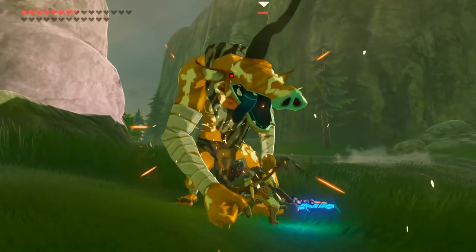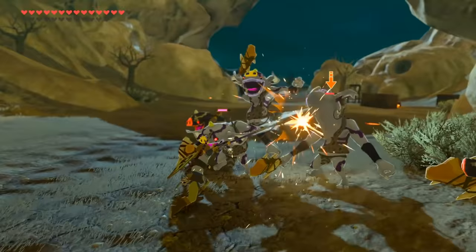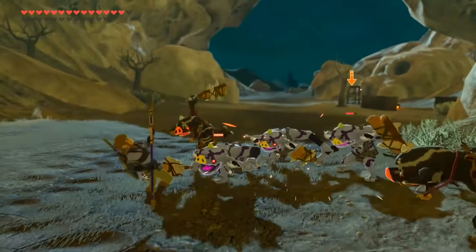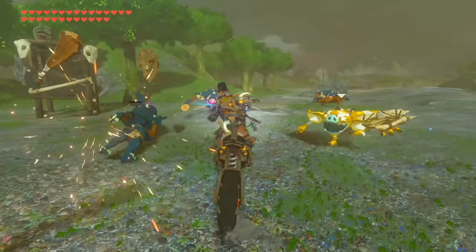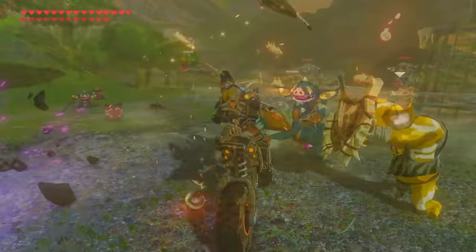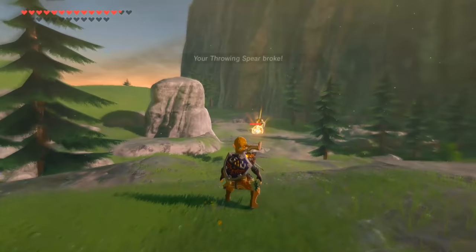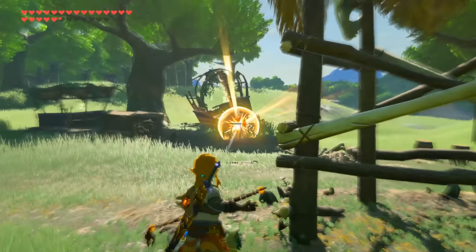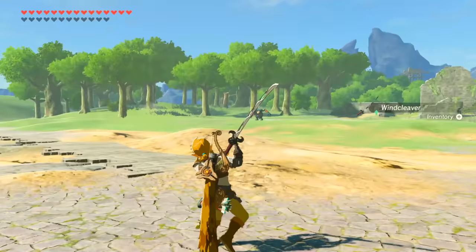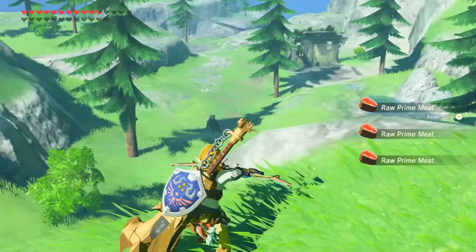Breath of the Wild features hundreds of unique looking weapons that all handle pretty similarly, with the main differences only being their damage outputs and how much durability they have. But surprisingly, a lot of these weapons have special hidden characteristics and attributes that can make them far more versatile, like special damage bonuses, secret moves, or even extended range stats that usually aren't all discovered in a single playthrough. So today I wanted to go over the secret attributes behind every single weapon and bow in this game, whether tiny or very significant, so you can take advantage of these unique properties in your playthroughs. For starters, melee weapons.